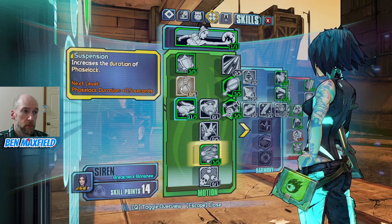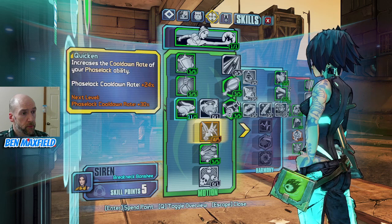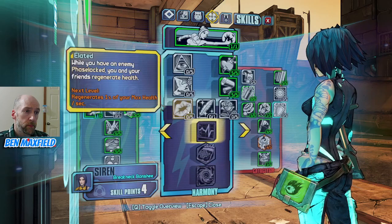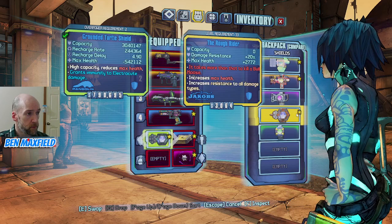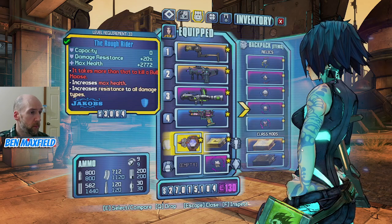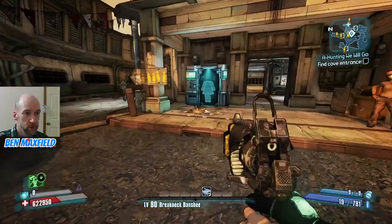Suspension increases the cooldown rate of your Phase Lock. What have we got - four left? I can try Elated. Let's do it that way. Okay, so now if I put on the Rough Rider... Yeah, respeccing is very useful - being able to respec whenever you want. And also you can really notice the difference in the speed now.